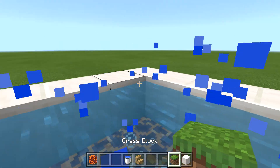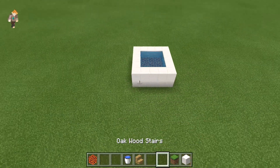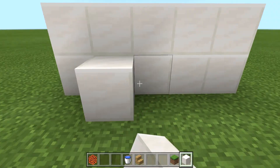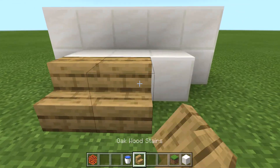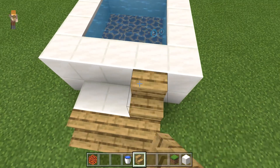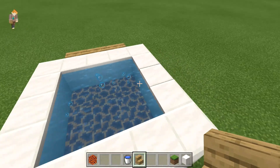It actually splashes — it's really cool. This next part is optional if you guys want to do it: you can add stairs there with your blocks and then add some stairs.